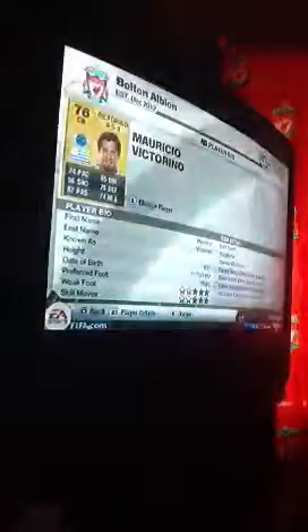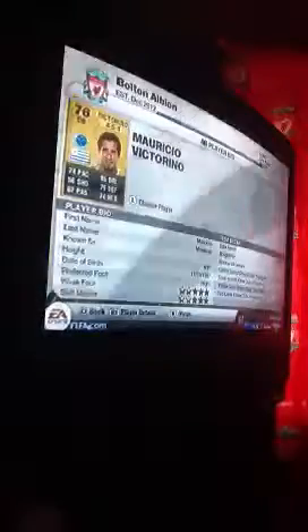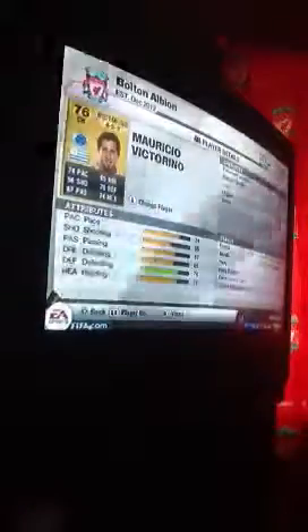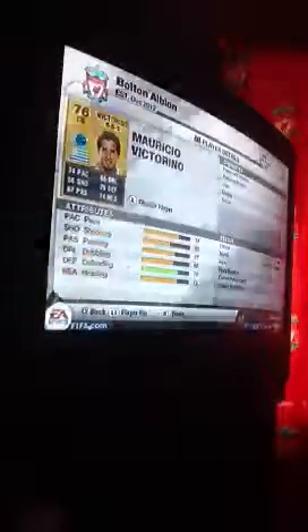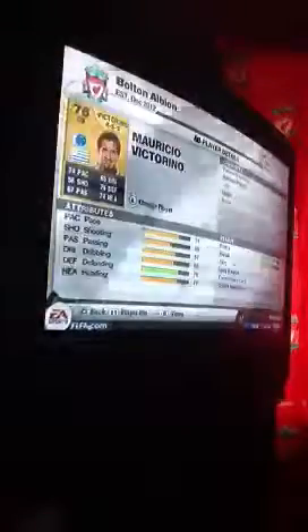Next one will be Victorino. He's got no 80s or 90s in there, two star weak foot, two star skill moves, six foot, and he only cost me 350 coins. He's pretty good for finishing even though I don't have a finishing rate. Look at him — some stats are terrible, some are good: fitness 88, morale 78 which is high.